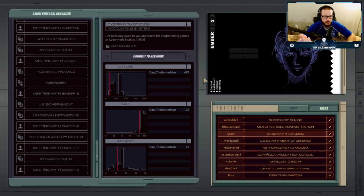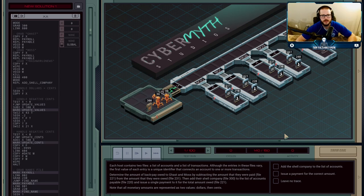The third bonus mission in the game is at Cyber Myth Studios. This time we're going in as Ghast, who is the writer and author of the zine we've been using to learn about hacking. What's happened here is a company that both Ghast and Moss worked at — Cyber Myth Studios — owes them back pay and hasn't been forthcoming with the money. So we're going to hack in and pay ourselves the money to a shell company.